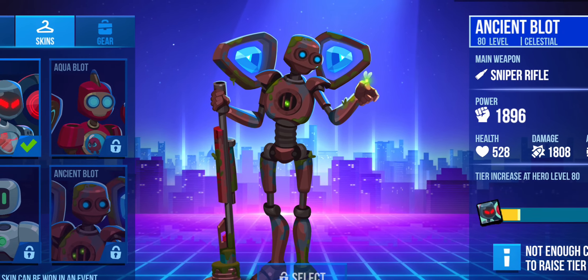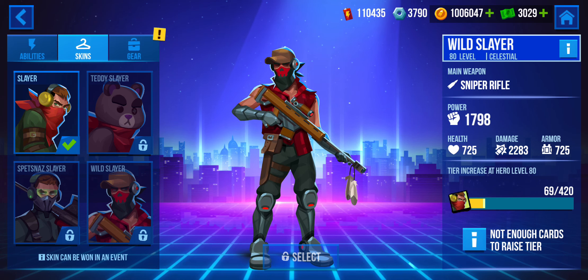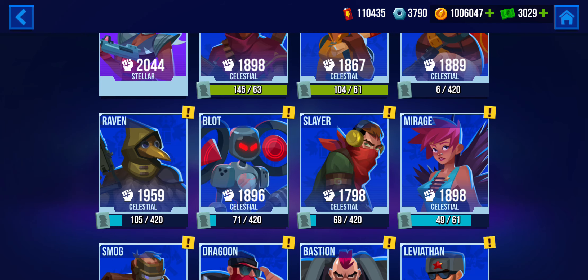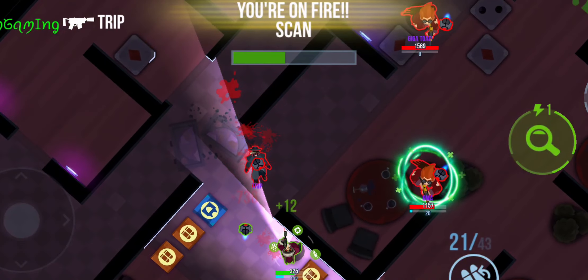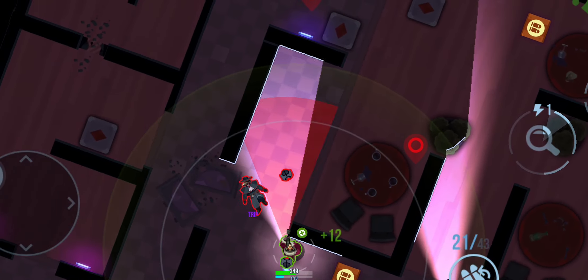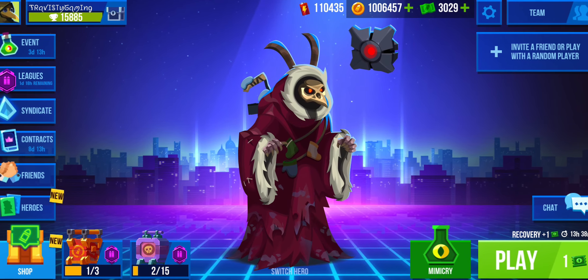There's also a new skin for Blot — pretty sweet, Ancient Blot — and a new one for Slayer, though I'm not the biggest fan of that one. There's another new skin for Sparkle as well. And there's a new animation for Raven's disarm ability — heroes who get disarmed will kind of hit their weapons and stuff, kind of like what's happening here. Sorry I don't have a better clip, but this is as good as I got.